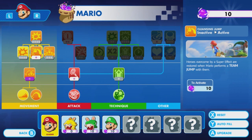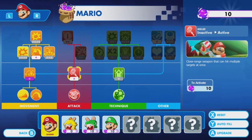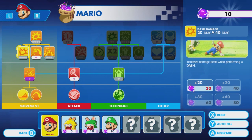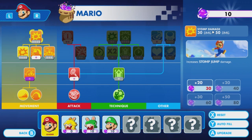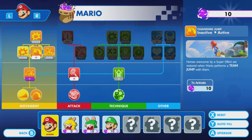Cleansing jump — heroes overcome by a super effect are restored when Mario performs a team jump on them. Oh, so Mario can just cancel an effect on somebody that way — that's pretty cool. But I also like the other options here. These get expensive — dash damage can be upgraded over and over again to be a plus 40 eventually. Plus 20, plus 20, plus 30, plus 40. That's a lot of dash damage. Stomp range and stomp damage — you can really invest in some heavy damage bonuses here. But do these all require me to get the skill first? No — they're all connected at the same time, so I don't have to get cleansing jump if I don't want to.